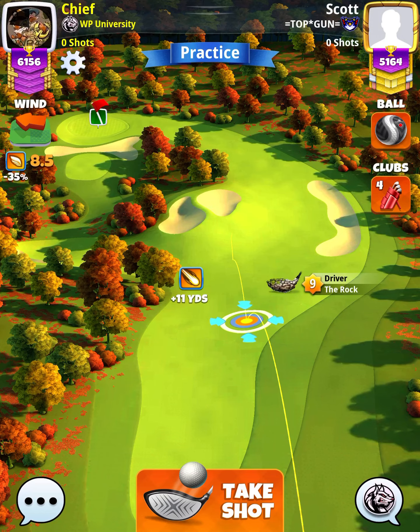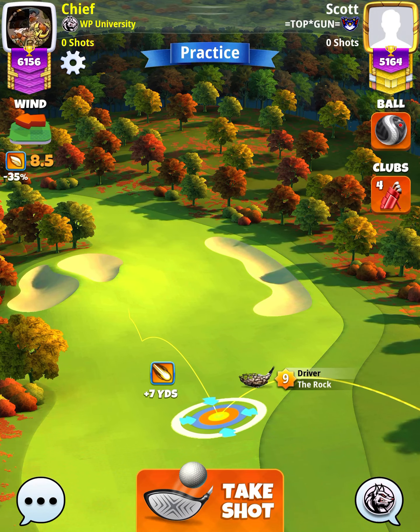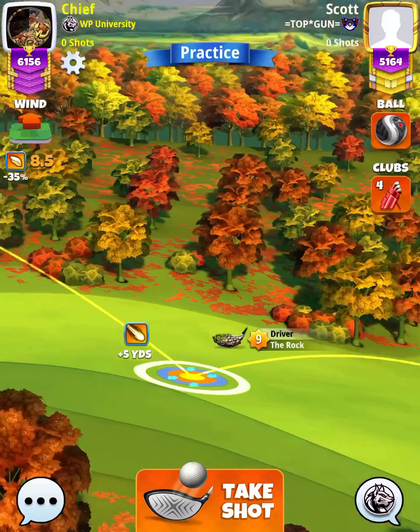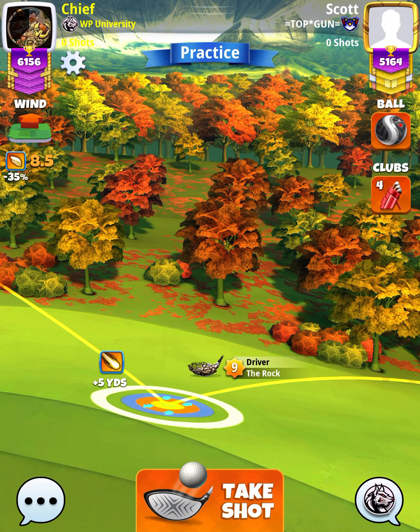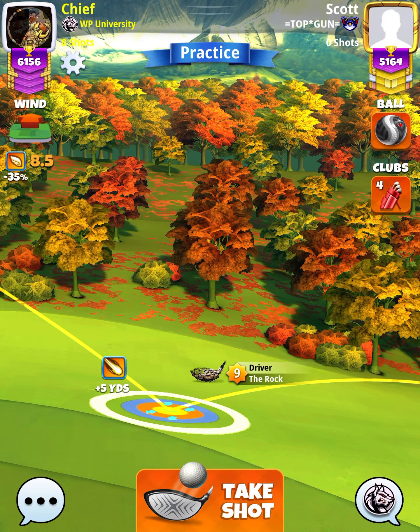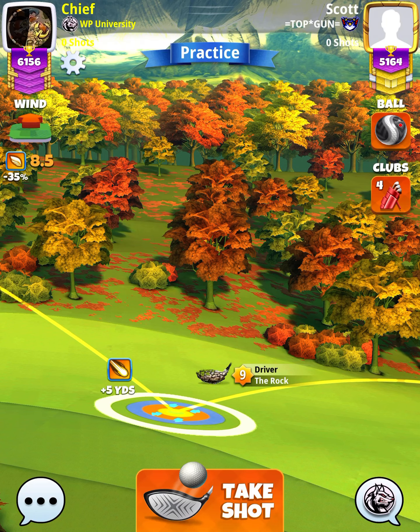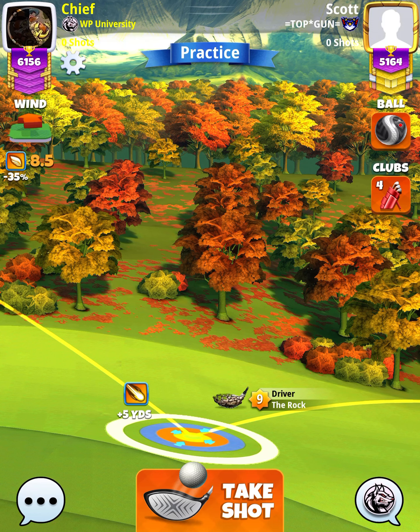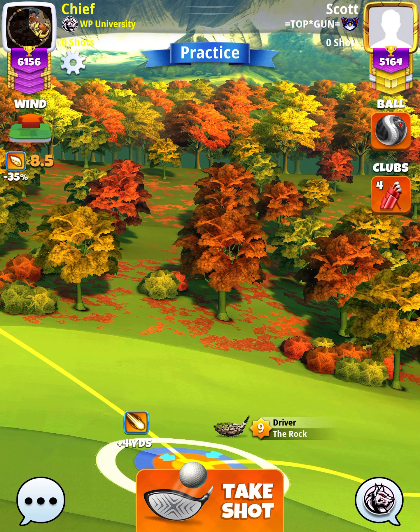we want to set up at the plus 5 yard position with the white ring touching the right rough. Rock 8 will be at plus 6, rock 7 will be at plus 11. Our adjustment is going to be P3 max plus 20% elevation. I suggest using rock 9 numbers in your wind app since the accuracy is the same between all three levels of clubs.